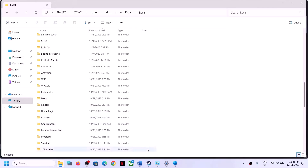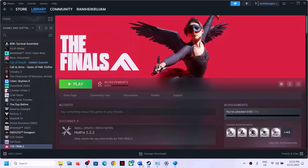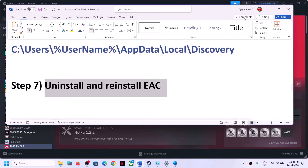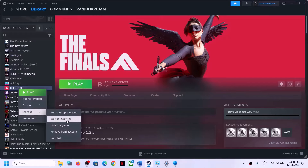Once deleted, restart your computer and then launch the game. The next step is to uninstall and reinstall Easy Anti-Cheat. Right-click on the game, select Manage, then click Browse Local Files to go directly to the game installation folder.